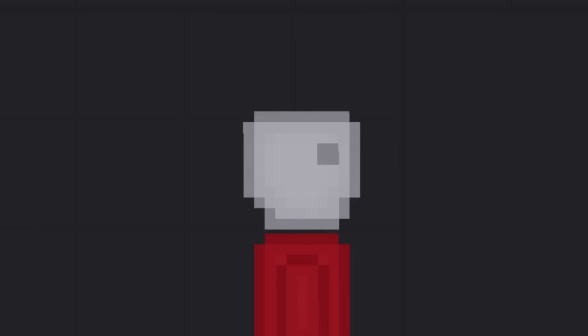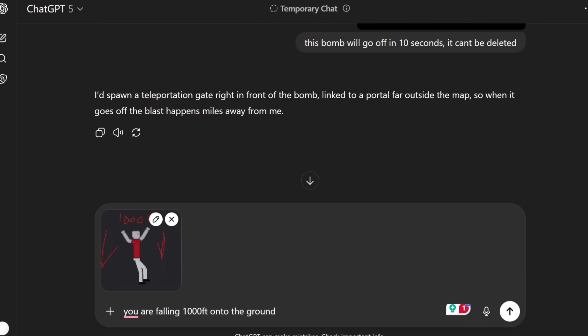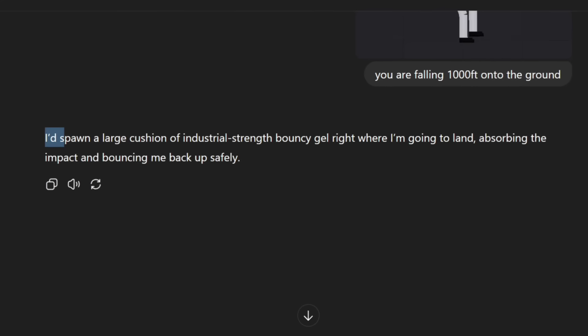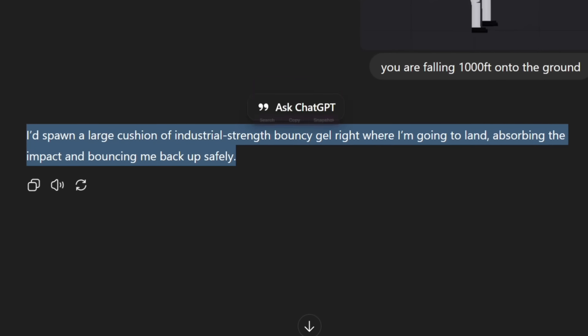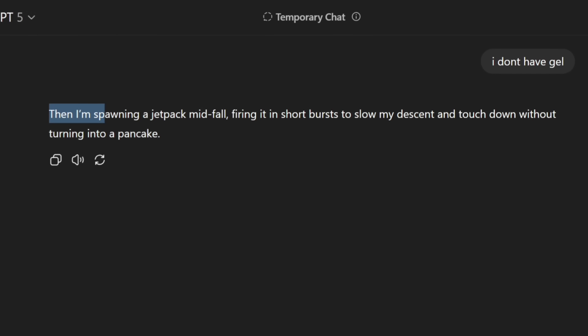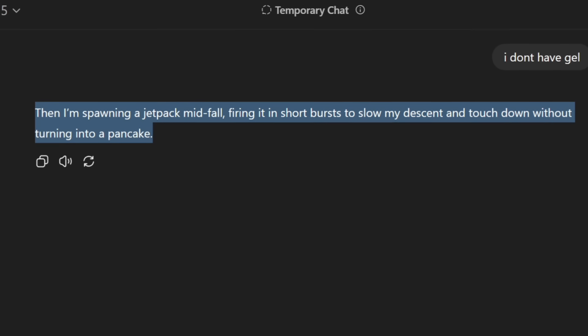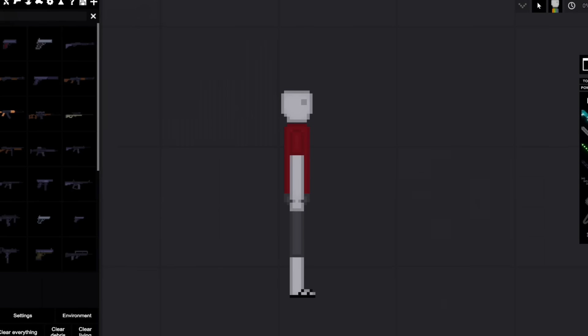Scenario seven: I drop the AI from a thousand feet in the air and it has to survive by any means necessary. The AI first says it'll spawn industrial-strength bouncy gel where it's going to land — I don't have that. Second attempt: it says it'll spawn a jetpack midfall, firing in short bursts to slow its descent and touch down without turning into a pancake. I'll give it two ion thrusters and have them fire on the way down.